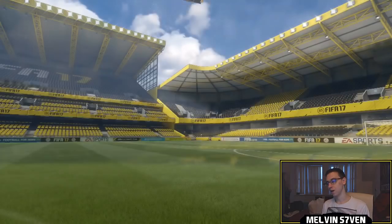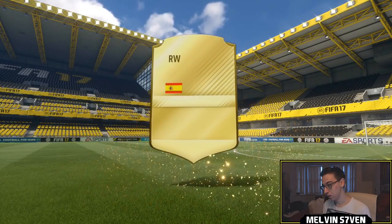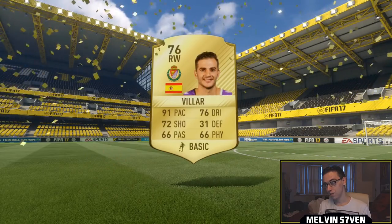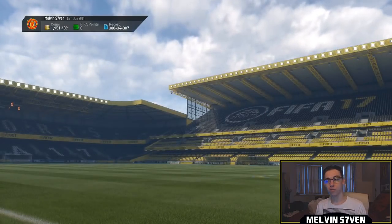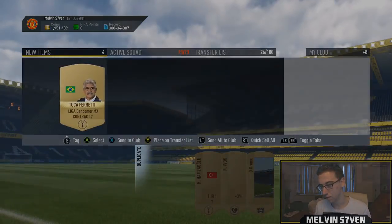Then we've got a 5k pack — see what we get. It would've been hilarious if it was a walkout, but it's not. It's a rare player though — right wing, 76-rated Villa. So I'm just going to end the video now and I'll see you on the next flash SBC.